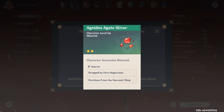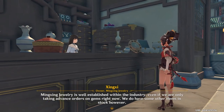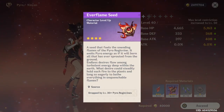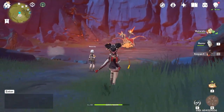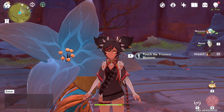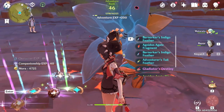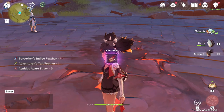First off we will need these red agnidus agate slivers. There is a limited supply of these at the souvenir shops in both Mondstadt and Leowa Harbor, but for the most part we are going to be farming these from the same place we will be getting the Everflame seeds, and that is off our Pyro Regisvine boss, which is just west of L'Hua Pool over in Leowa. You'll need 40 resin to open that trounce blossom, and the higher world level you are, the more loot you'll receive from this boss.